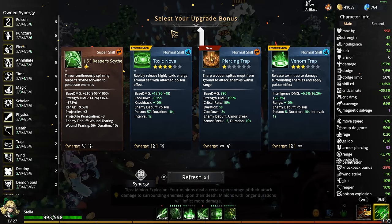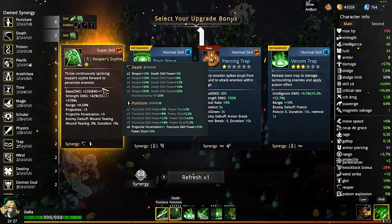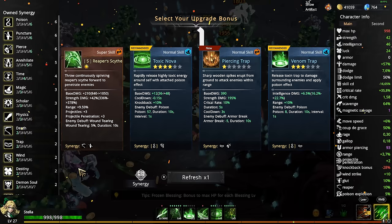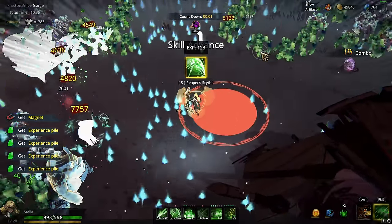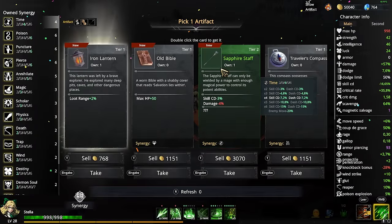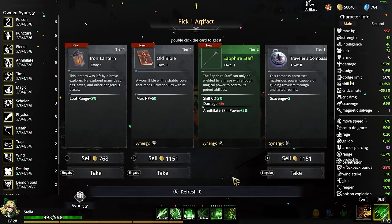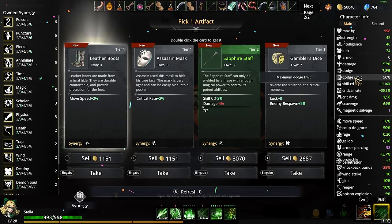There's so much experience up there. Reaper scythe plus 200 damage — 'throws continuously spinning reaper.' Not bad! The skill cooldown is always good — let's take that. The rest I don't care about. Even more skill cooldown — let's check: it should go to negative 22.16.